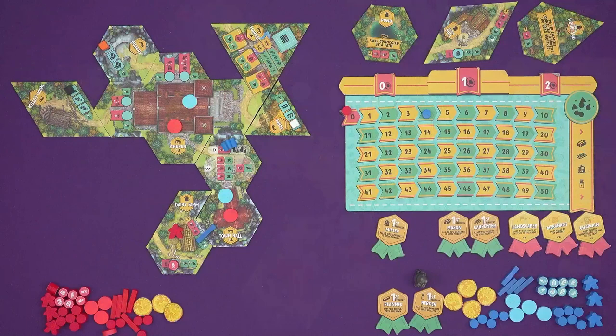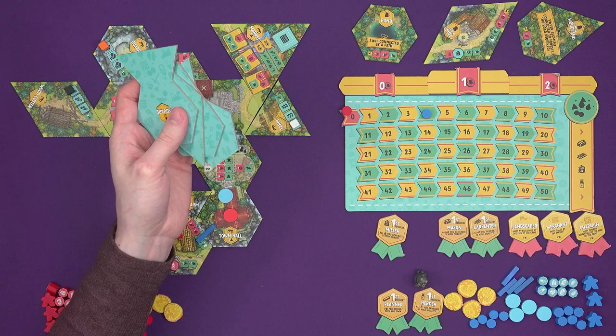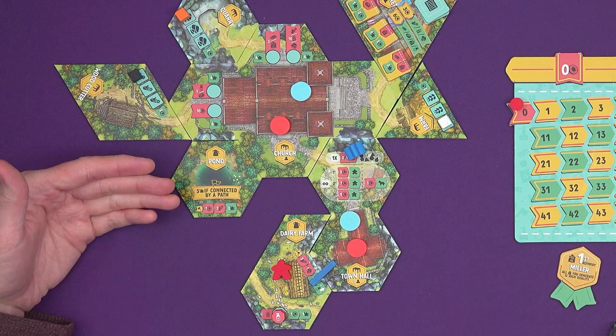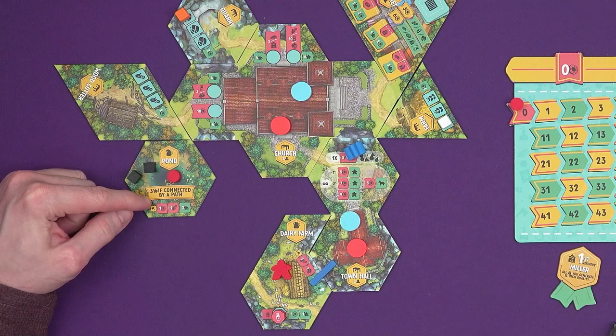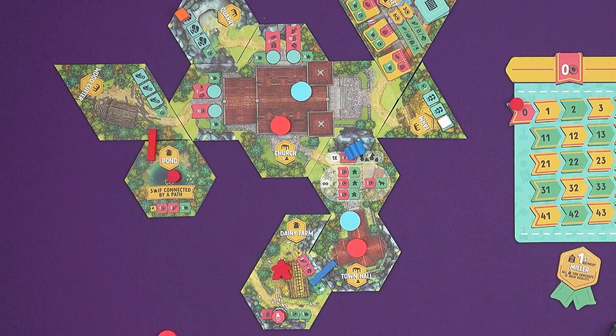All refined materials have a special pile of tiles — as soon as that resource exists in the game, those tiles go into the bag and come out for future blueprints. Another building type is a landmark: this pond can't be activated, but it has a flag. I place my flag on it to show I've built it, but it needs to be connected to score points — it's worth three points at the end if connected by a path. On a future turn I'd want ore available to build a forest-to-forest path and get it connected.